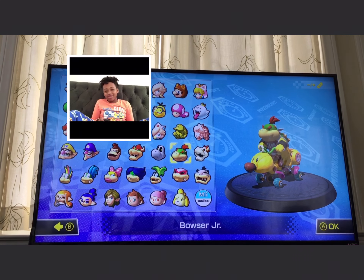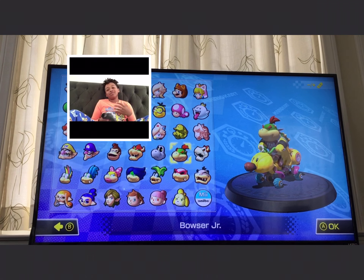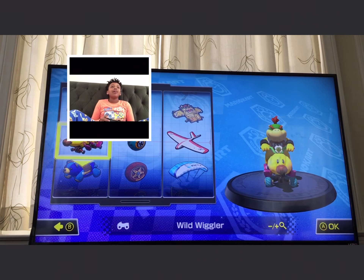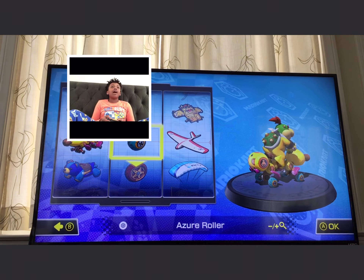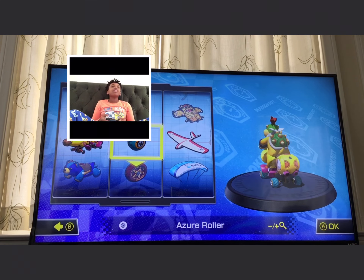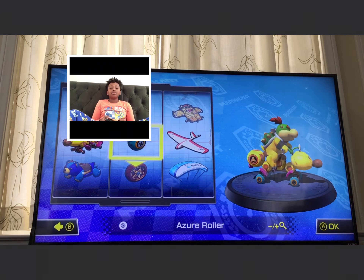So, if you guys are part of the J-Squad, you shall know that my favorite character is Bowser Jr., and that's what character I will always pick. The Wiggler car and the blue Azure Roller — that's the best car setup that you can take. You can use other cars just to have fun, but if you're trying to move fast, this is what you should use.